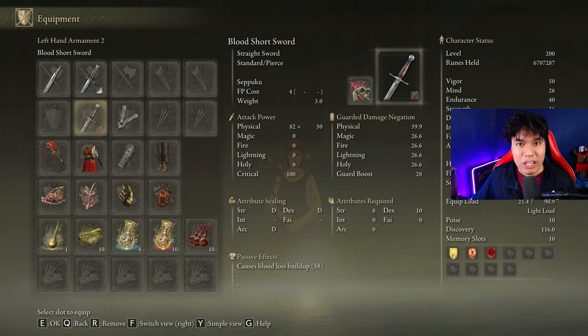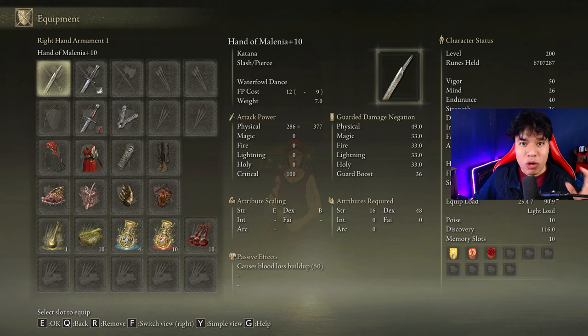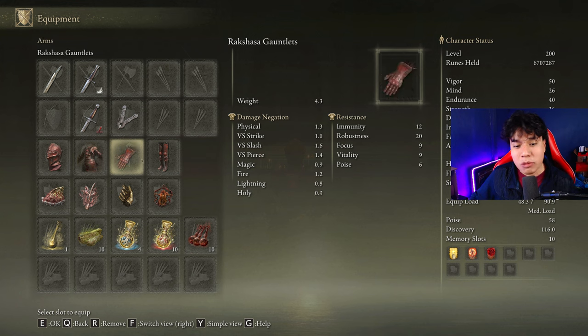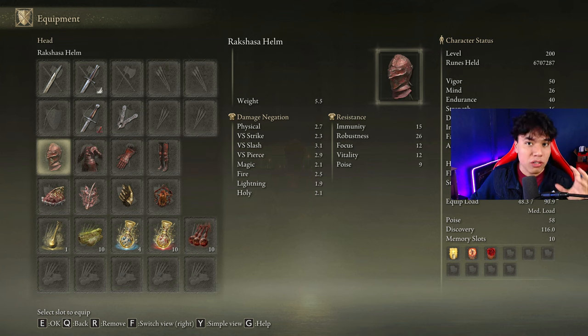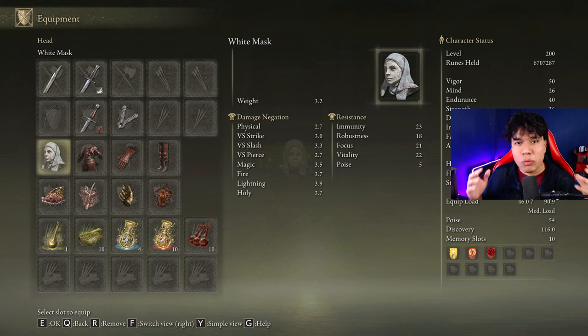I'm going to be using the Dancer's Armor Set because it increases the damage of the Waterfowl Dance by 10%. However, if you want to boost your overall damage you can use the Rakshasa's Armor Set, which increases your damage by a total of 8% if you wear the entire set. You can combine both options with the White Mask, but I won't do it because it looks horrible. The weapon deals a very good amount of damage using just the Dancer's Armor Set.